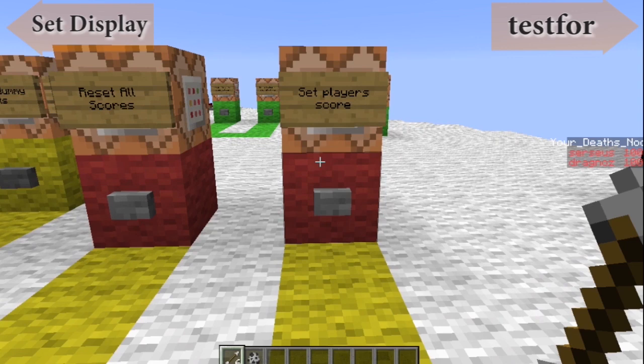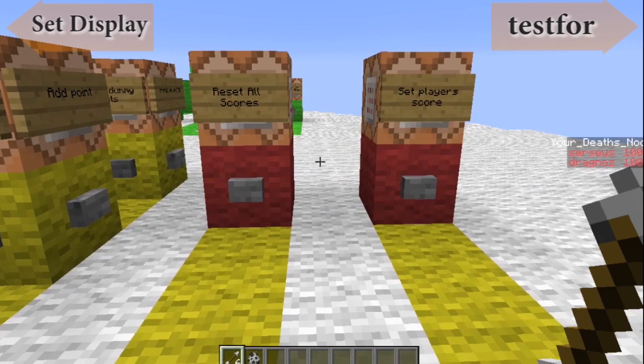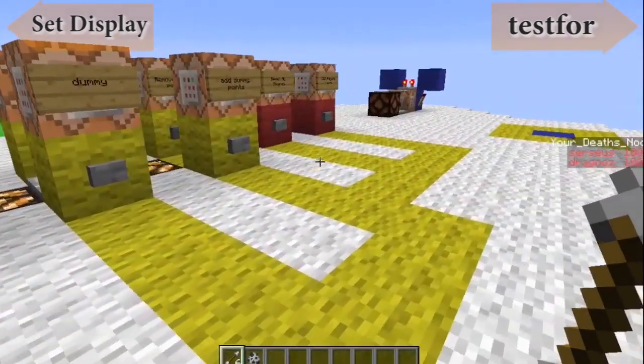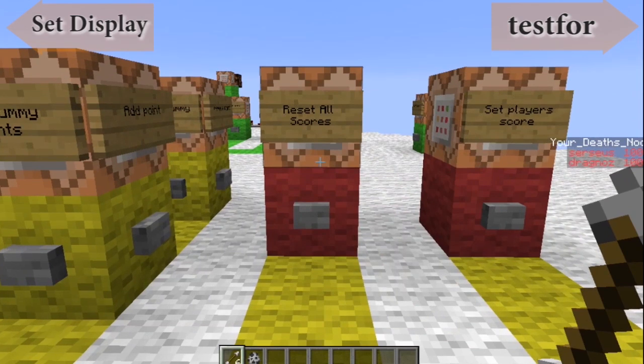I have a PvP map where I actually set a player's score to begin with. It's a last man standing map, so I set their player kill count to a particular score, and then I add and remove as needed.